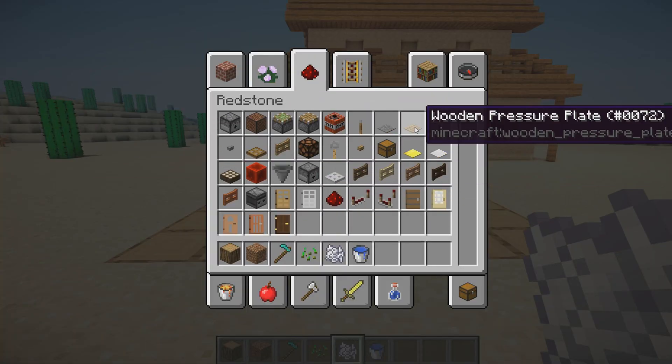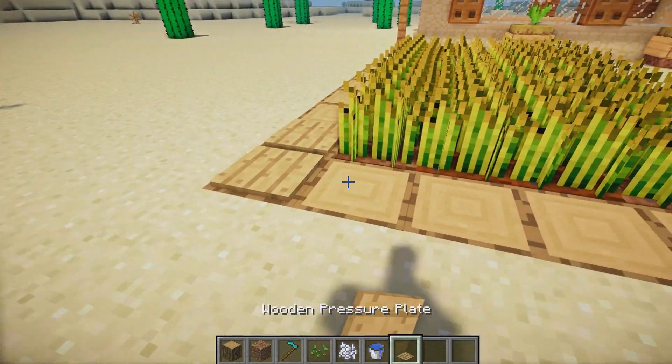For a water source, remove the middle four blocks and place in some water. For the sake of the video, we'll just bone meal all of these to wheat. Around the edges, grab some pressure plates and place them all the way around.